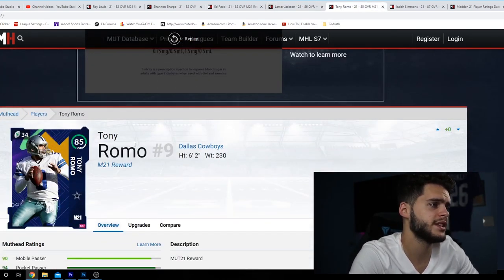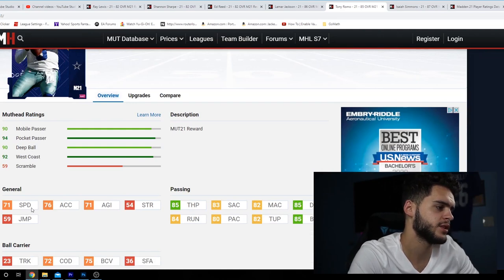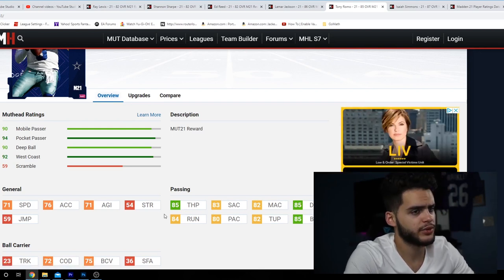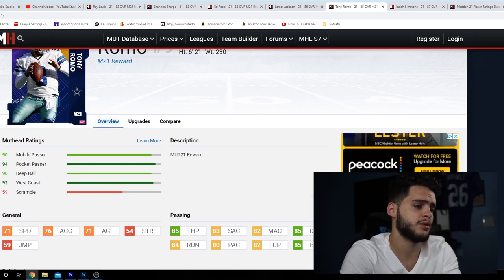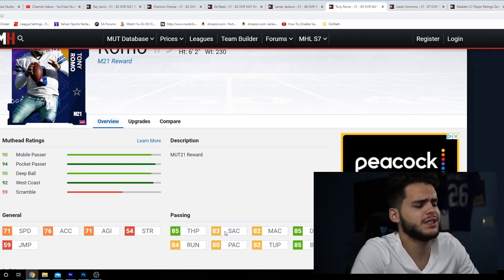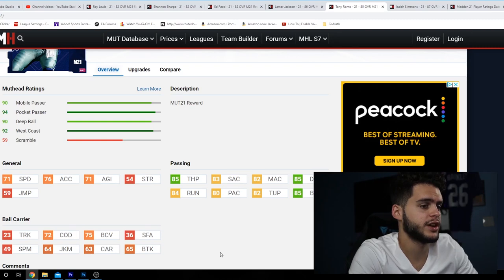Next is Tony Romo, the GameStop pre-order card. He can't run, of course. He has 85 throw power, which with Romo — a pass-only QB — you'd hope for better. 83 short, 82 mid, 85 deep accuracy — decent but not great. 84 throw on the run, 80 play action, 82 throw under pressure, and 85 break sack.